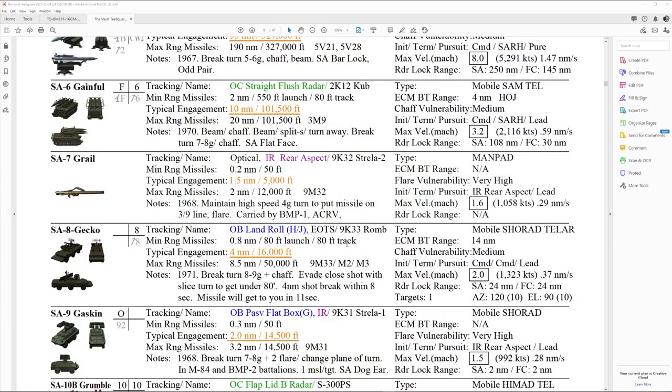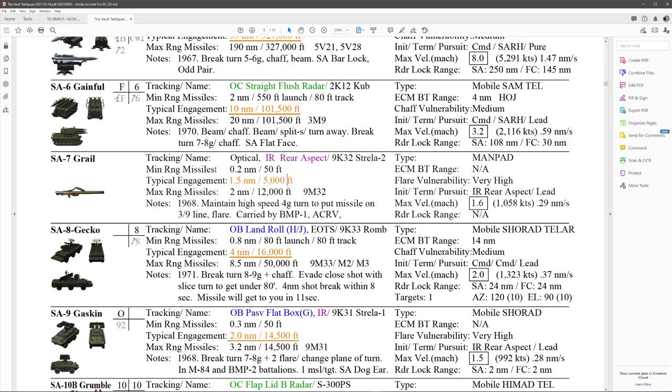Here we're talking about the SHORAD SA-7. It is a handheld infrared launcher that goes after aircraft. The SA-7 doesn't come up on RWR at all — you'll just see a launch from the ground. There's no RWR warning, nothing, because it's an infrared rear-aspect-only missile. It is optically acquired by the man-pad operator on the ground. The minimum range of the missile is 0.2 nautical miles at 50 feet. Typical engagement is 0.5 to 1.5 nautical miles up to 5,000 feet. Maximum range is 2 nautical miles or 12,000 feet. So if you stay above 12,000 feet, you should be okay from SA-7 man-pads.